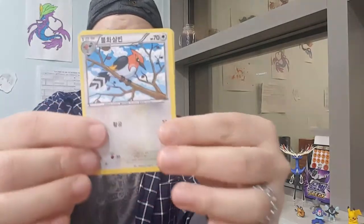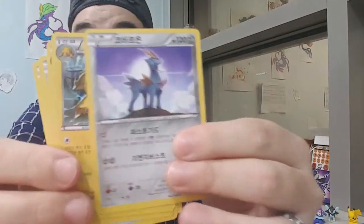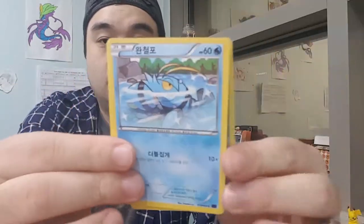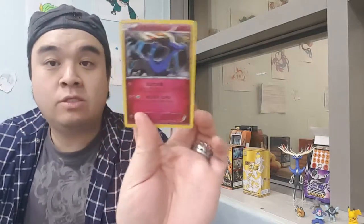We have six packs left and only one EX so far. A Fletchinder, a Crawdaunt, a Clauncher - just had to think about that - a Ponyta, and another Galvantula. These pulls, man. Next pack: Klink, Clauncher, and then we got a Xerneas holo! Okay, that's not bad. It's not the best Xerneas card I've seen but it is a holo, and I'll take that.